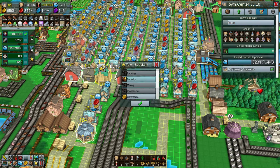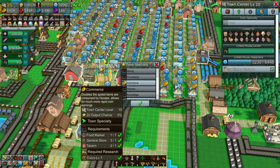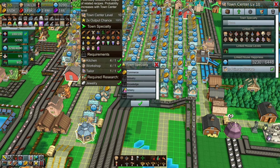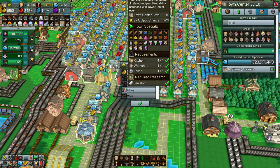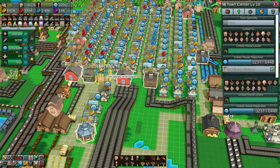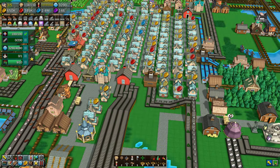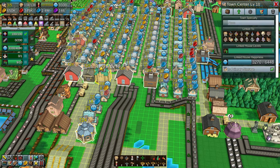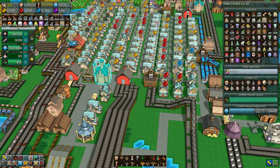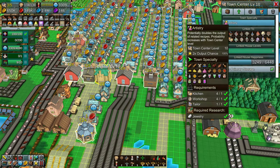For the town speciality, we can push multiple things. The commerce one I'm not sure will do multiple coins. What I do know is that artistry covers the items we're doing - the jams we set up, the better goods, the cloaks, the clothing, all of that sort of stuff. So doubling that output is definitely the way to go in my opinion. It is two times output chance - 100% because of the town level.